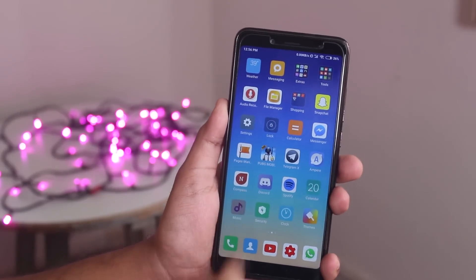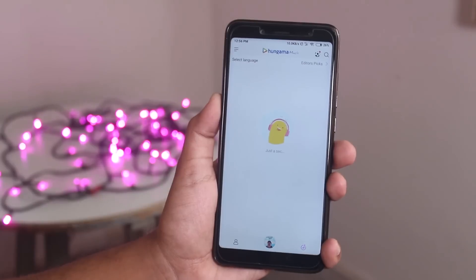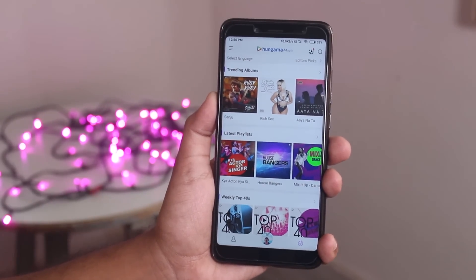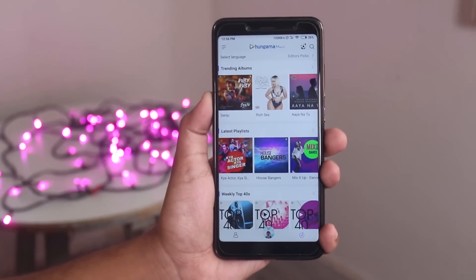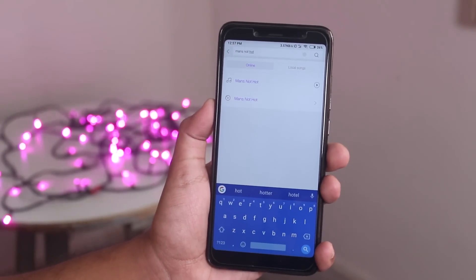Let me show you the new music player app. If you tap on the far right icon on the bottom, you have HungAma support over here. In case you don't have any offline music on your device, you can search and play any popular music from here.